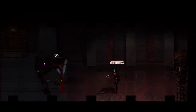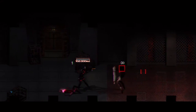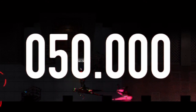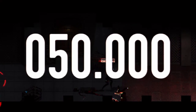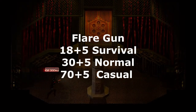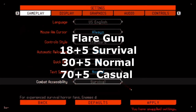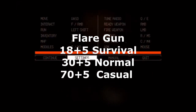From here we have the flare gun, a single-shot gun for firing 26.5mm emergency signal flare cartridges that incinerate targets. It can be repurposed as a grenade launcher if one desires. Known in lore as the LP-265A Lashut pistol flare gun, it is inspired by the Dianawerk 26.5mm LP-2 flare pistol. The normal flare gun deals an initial blast of damage and then burn damage over time: 18 initial plus 5 burn in survival, 30 initial plus 5 burn in normal, and 70 initial plus 5 burn in casual.